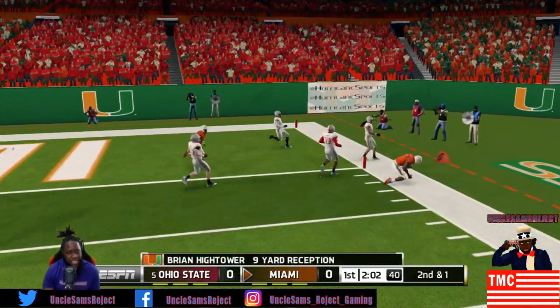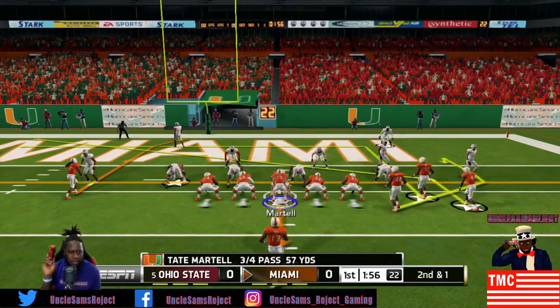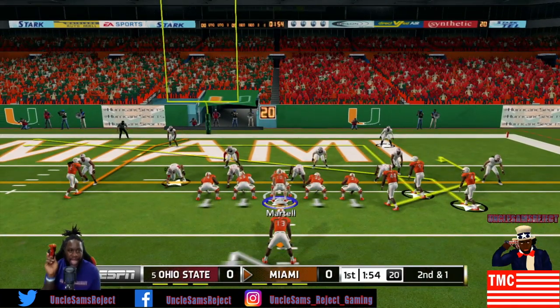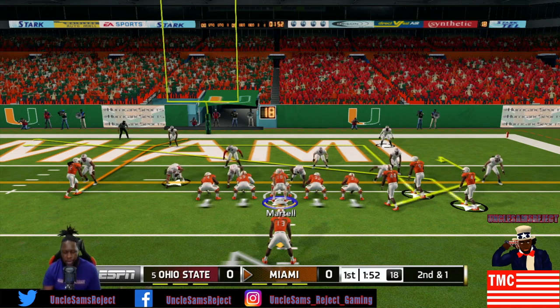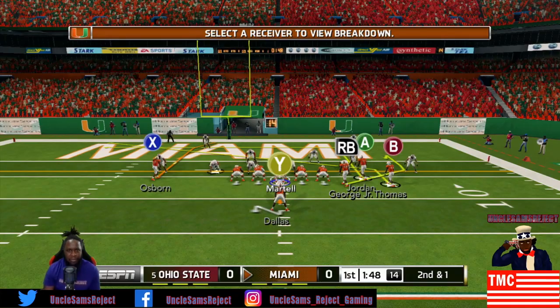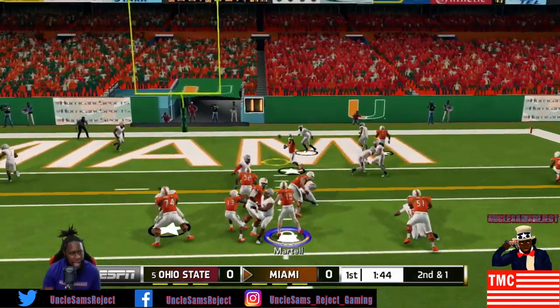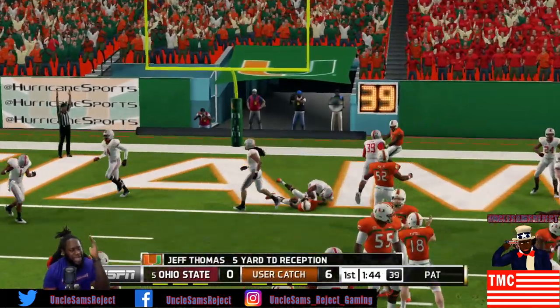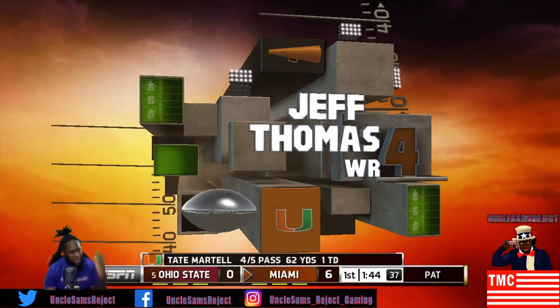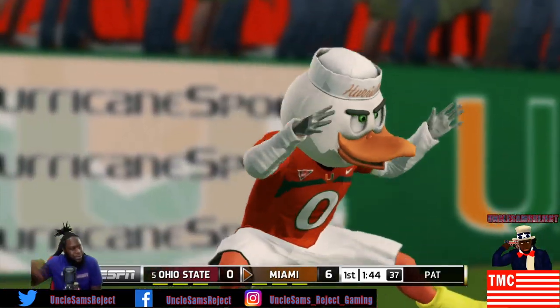Hightower gets his feet down with the toe tap. If you guys see me hold my controller up like that, that means I forgot to lock on and I'm not controlling the player - I'm letting the computer do their thing. If the play calling looks like I'm calling a lot of the same plays, it's because I only go off the first page of the play call screen. What a catch by Jeff Thomas there! Tate Martell throws it behind him but his man hits with the catch anyway.